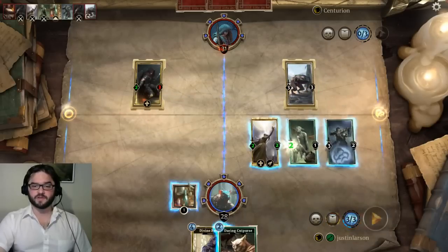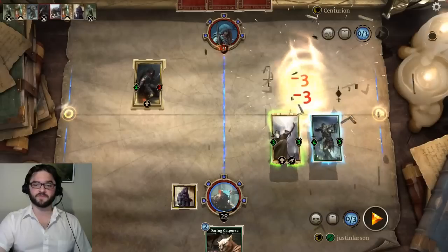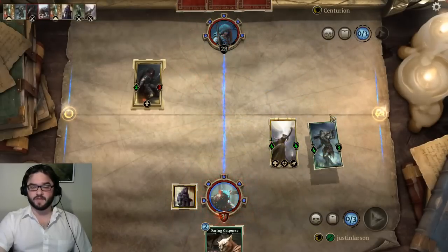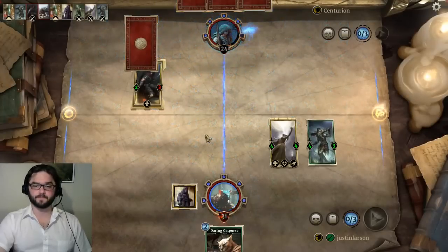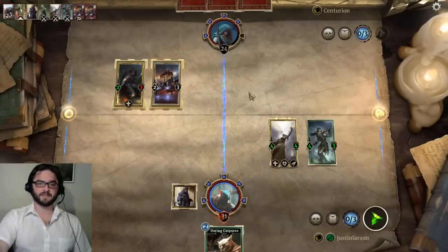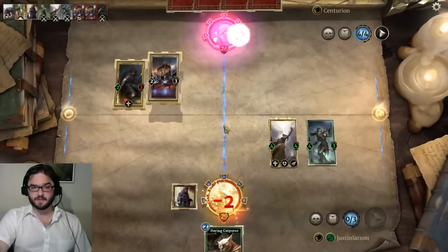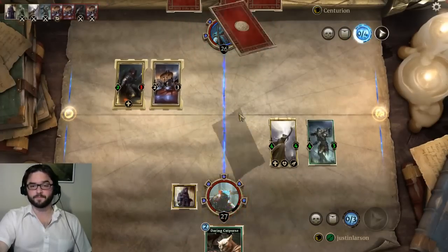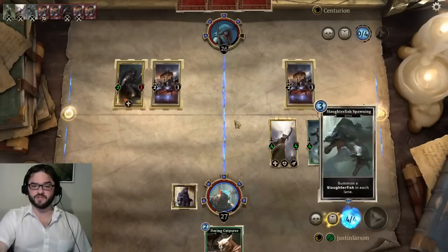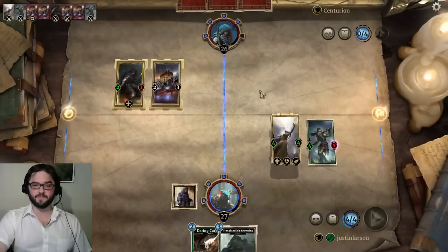Our opponent has a 2-power drain creature, which isn't great. We have a drain creature of our own now. We're going to throw down the Murkwater Butcher over here and just keep piling on damage in that lane until we meet some opposition — we can race even a 2-magic drain. This is perfect: we have a creature that can remove that. What I prefer doing this turn, however, is playing our Divine Fur, sacrificing this creature, and hitting our opponent's face for 7 damage. A prophecy card would be not ideal, but we are the aggro deck and need to push face damage.